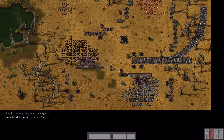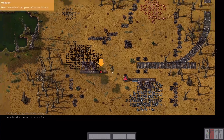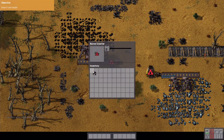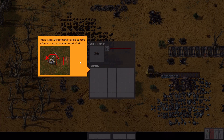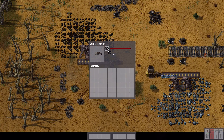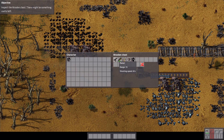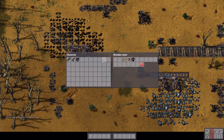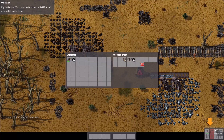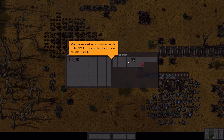It looks like an abandoned mining site. This rail has probably seen better days. I wonder what the robotic arm is for. This machine has run out of fuel. Let's just grab some from this conveyor belt here and put it in. It picks up items in front of it and places them behind — it can insert or unload stuff into and from machines, that's pretty good. But I still don't want to give it all my coal, I'll give it like 30. Inspect the wooden chest — there might be something useful left. Oh, there's a gun! Some regular magazines. Guns and ammo must be equipped in the armor slots to be active. Let's put the gun there and the magazine there.